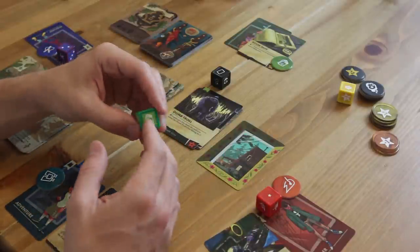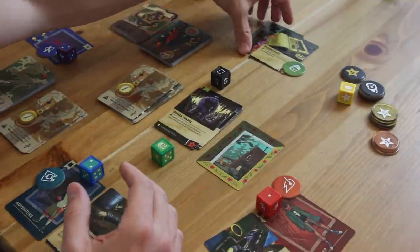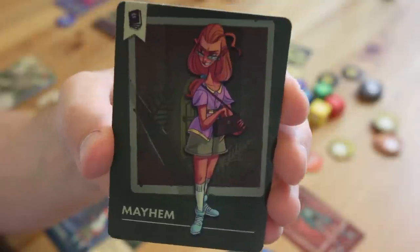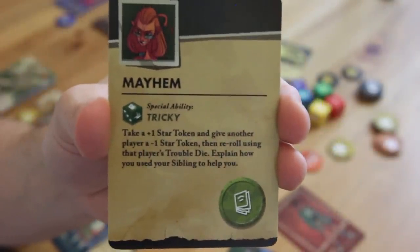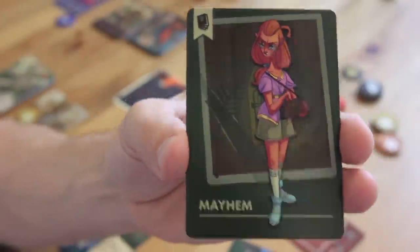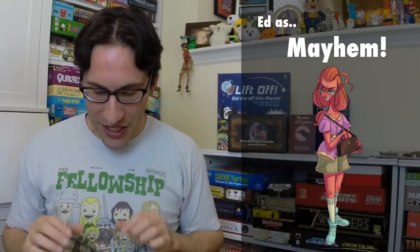There are a couple of other things that can happen. One thing is you could roll your special ability. Your special ability on all players means a re-roll, but it also means something else. In the case of Mayhem — if you look at the back of her card, it's tricky: 'take a plus one star token and give another player a negative one star token, then re-roll using that player's Trouble Die. Explain how you used your sibling to help you.' So essentially, Mayhem takes advantage of something from another sibling — maybe the Dumb Troll is looking at her and she says 'Hey, look, Danger's over there,' or picks up Mischief and shakes her in front of the Dumb Troll — to help with the encounter and get a re-roll and a better roll.